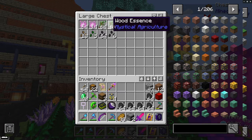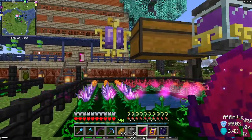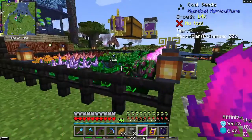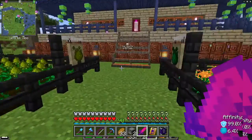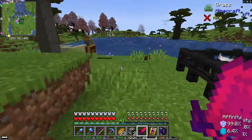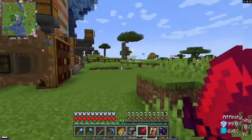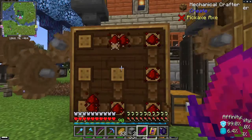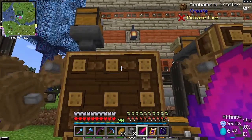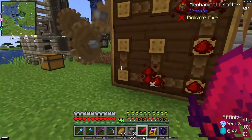We also have wood essence and nature essence. These can be used for all sorts of interesting things. Put together wood essence in the right configuration and it makes any of six different types of log. So I can make my lumber just by picking up wood essence and dropping it into a mechanical crafter. I don't have to go chop down trees anymore.